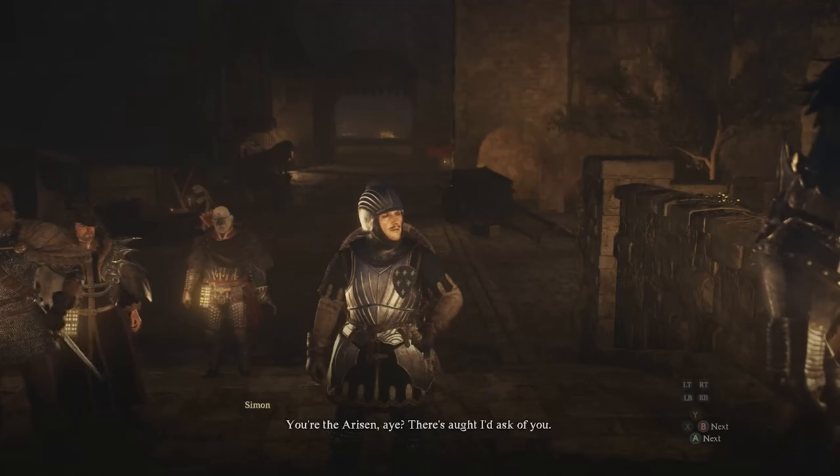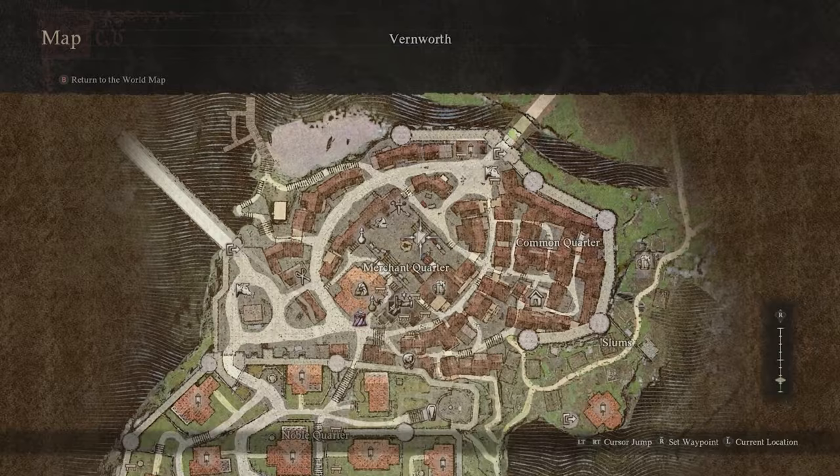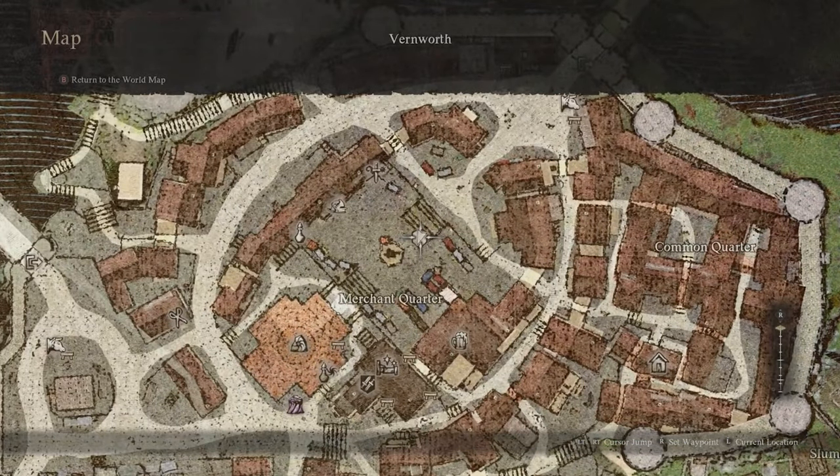When you return to Vernworth, a soldier named Simon will eventually approach you in the middle of the merchant quarter area. If you don't see him, check nearby the Melv Oxcart and look to see if he's patrolling between there and the fountain.